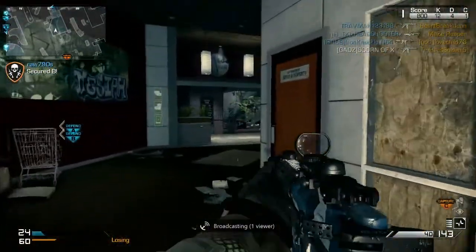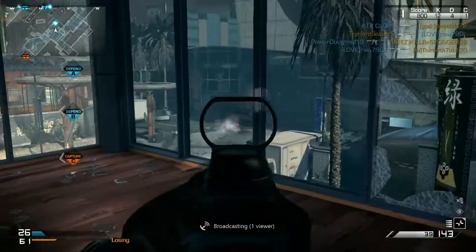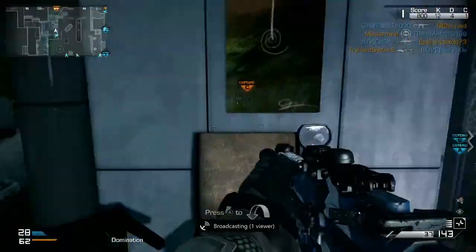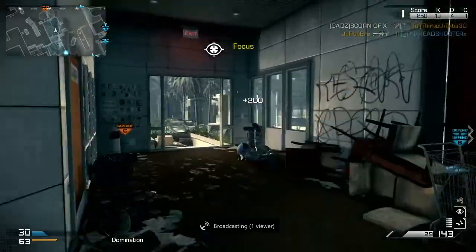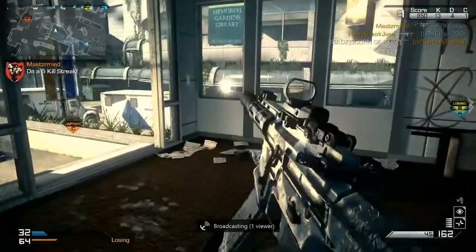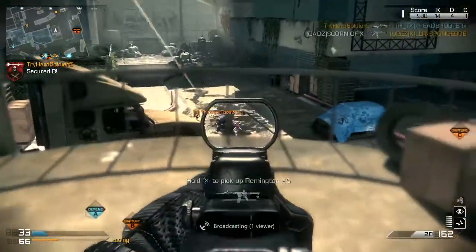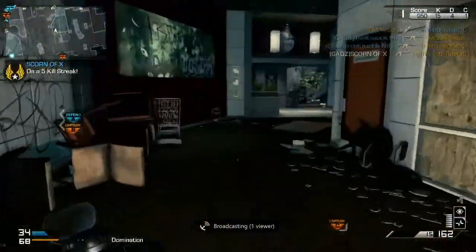Basically if they control C, I like to get into these apartments — I'm going to call them apartments because I don't know what else to call them — and I just sneak around up in this top area. I guess the third story, because there's kind of like three levels to this, though the bottom level is like a garage level.